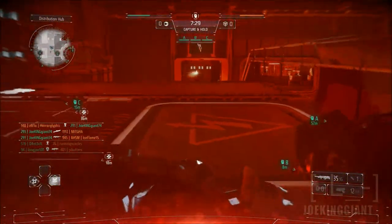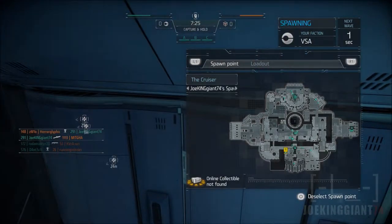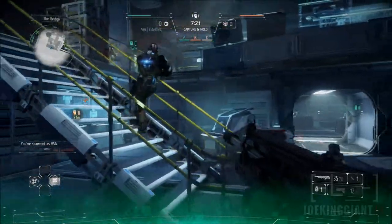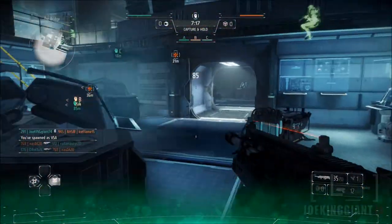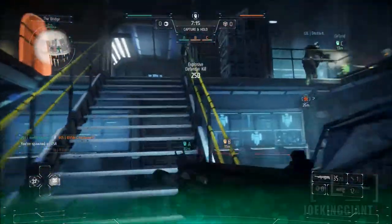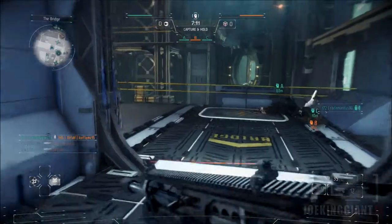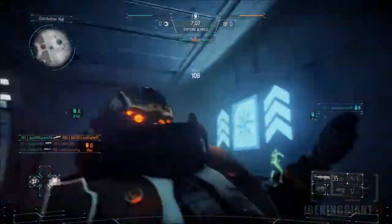Something you may not know about Killzone Shadowfall: it has classes — support class, assault class, and sniper class. Every class has its own skill and technique. You can turn invisible, run faster, leave gun turrets, or call in air support. There's a bunch of things you can do, which is very creative about this game. The one thing I feel they're missing is more weapons.